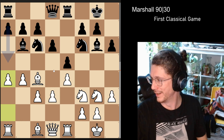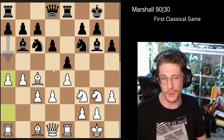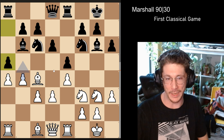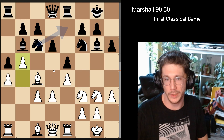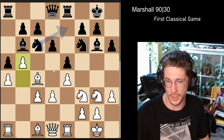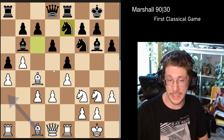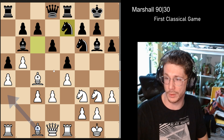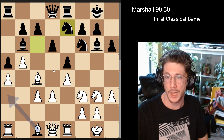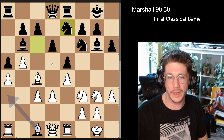You usually end up locking the structure in a very imbalanced way and then try to find ways to get breaks. Sneaky a4 is absolutely the top computer move. We get a5 and then the push b5, taking a lot of space on the queenside, which is always nice. Queen to d7 — you don't want to lose your knight right away. Then we get bishop e3.